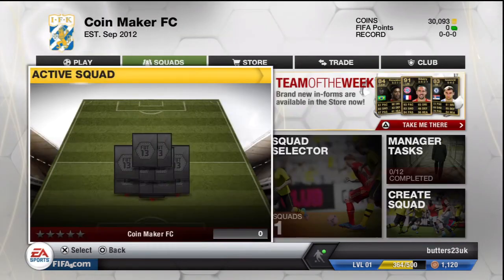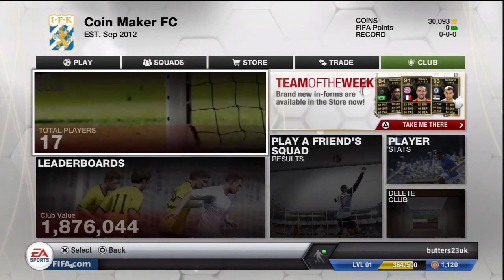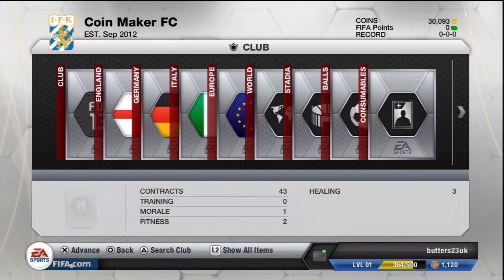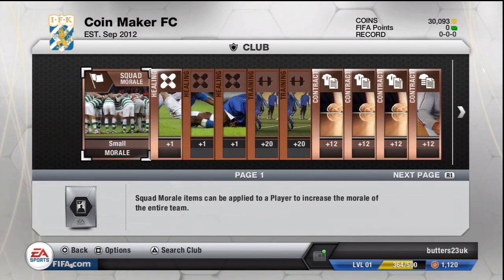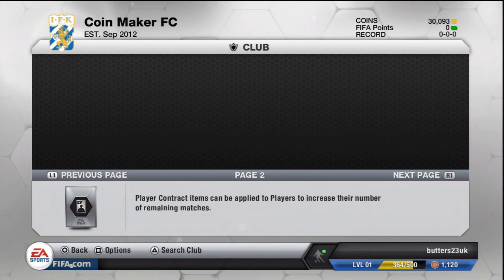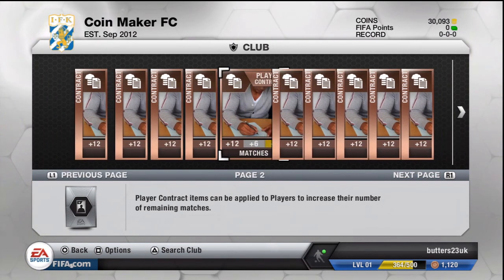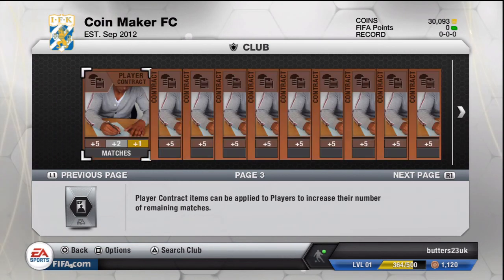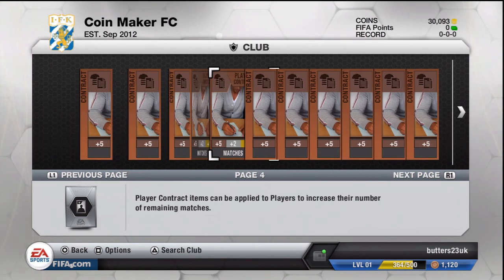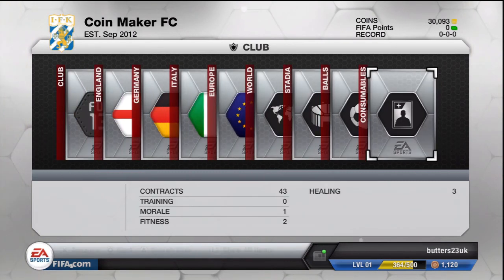The last thing to look at would be consumables. Looking at what we've picked up — there's nothing of serious value this week. No squad fitnesses or anything, looks a bit poor. A couple of player fitnesses, a few manager contracts rare, quite a lot of rare player contracts which is good — put them up at 250 bin. The rest is just filled with normal contracts.